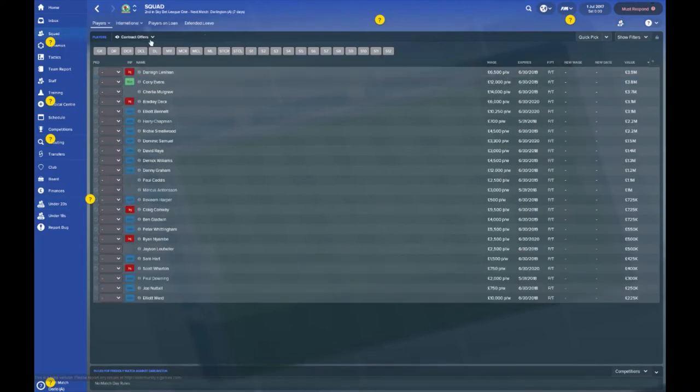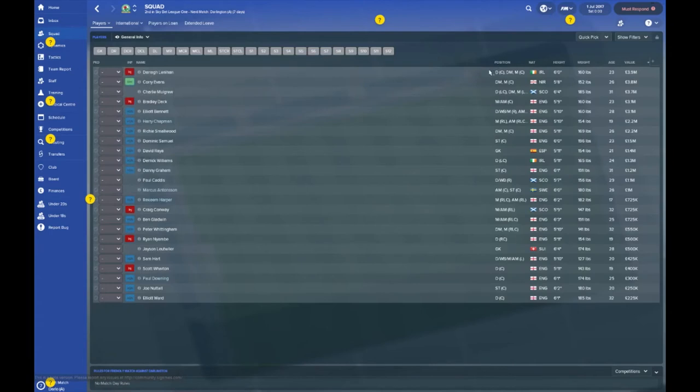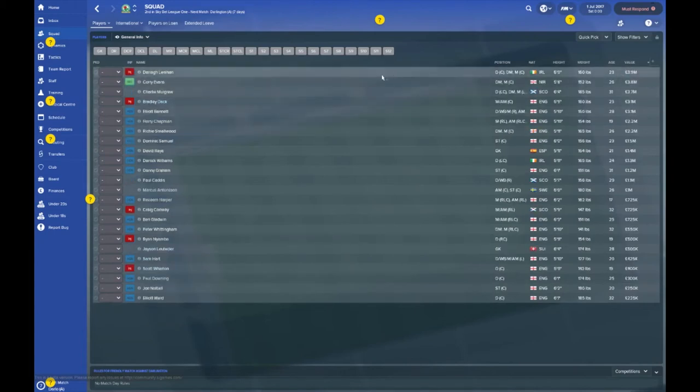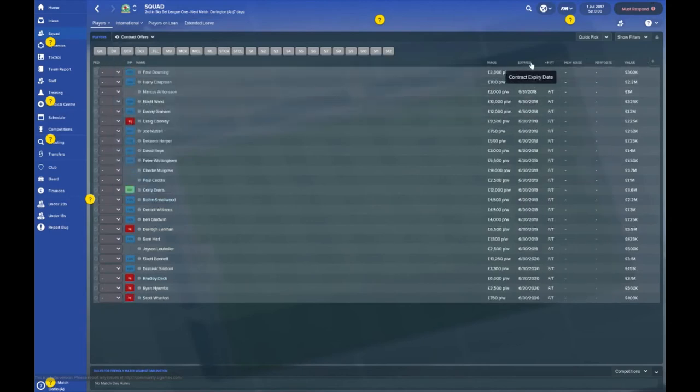Let's take a look at the main squad. David Raya and Jason Leutwiler as two goalkeepers — bang up to date. Reakim Harper is there on loan, Harry Chapman on loan. HGN stands for Homegrown — homegrown player from England. Joe Nuttell is in the first team. The most valuable player is Darrell Innahon at £3.9 million — Sheffield United were quoted some ridiculous amount. Corey Evans is £3.8 million, Mulgrew £3.7 million, Bradley Dack £3.1 million, Elliott Bennett £3.1 million, and a whole host of others.